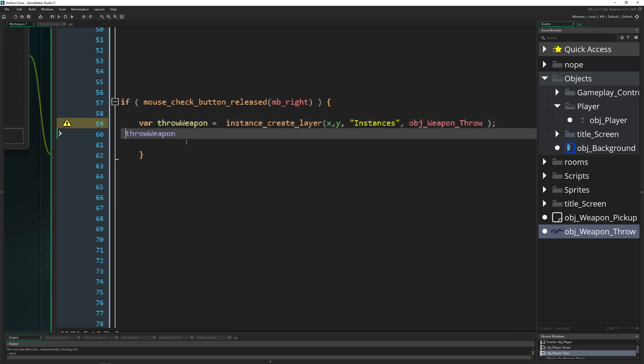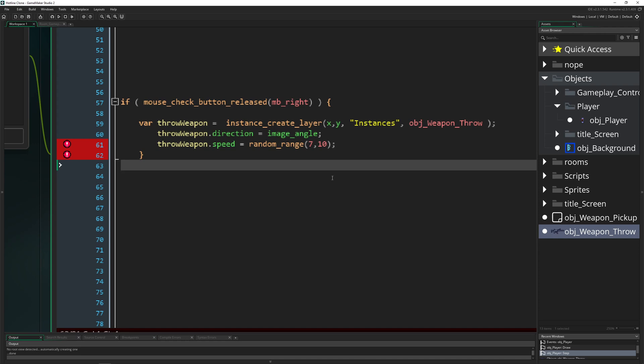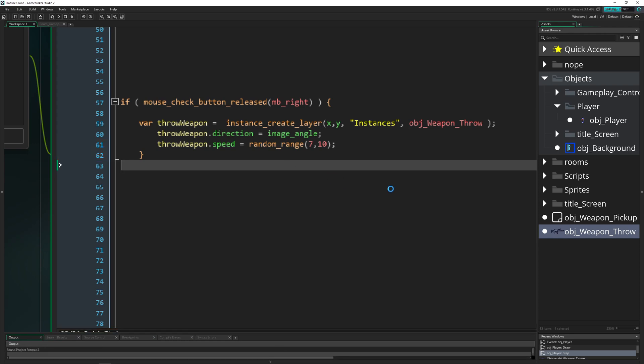We give the throw weapon two values. First, a direction value — we can use the image_angle because the image_angle is the value we're using to determine where our player is facing. So whatever the image_angle is pointing, that's the same value for direction and we can pass it in nicely. Then we give it a speed — something between 7 and 10 using irandom_range. Let's check it out and hopefully it works.